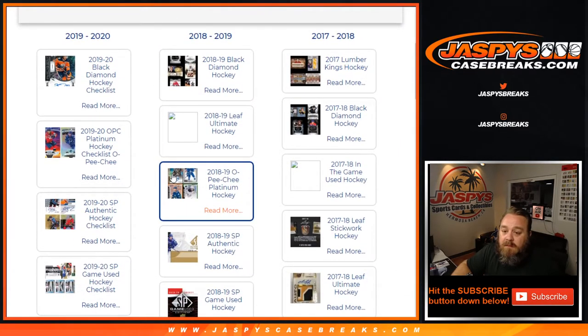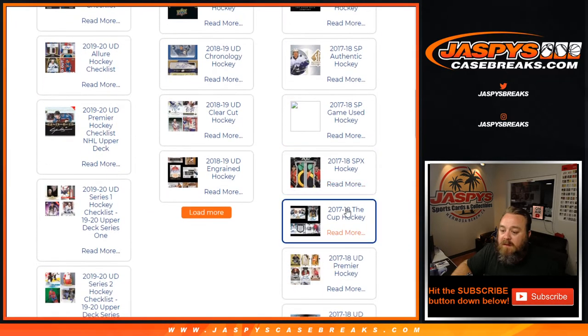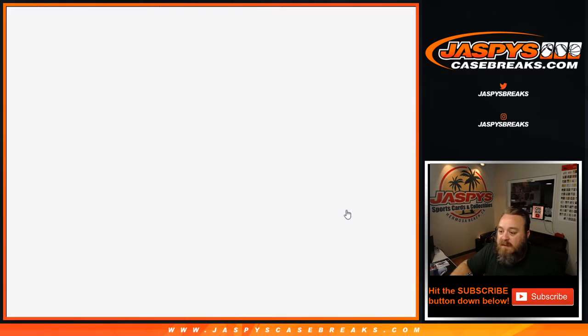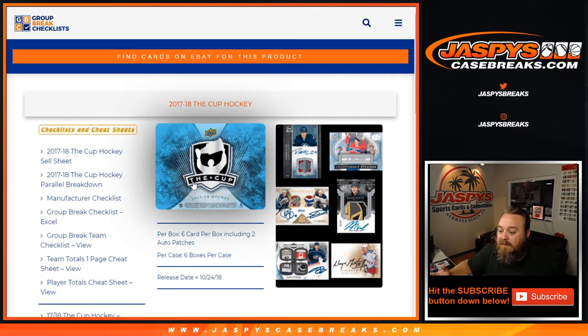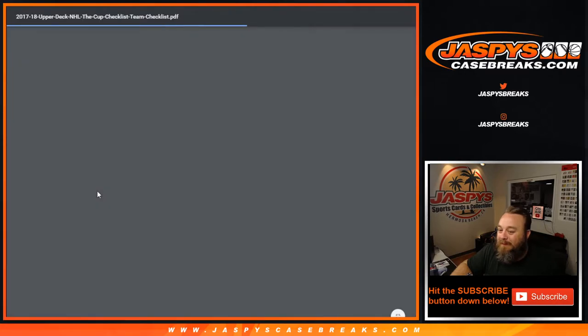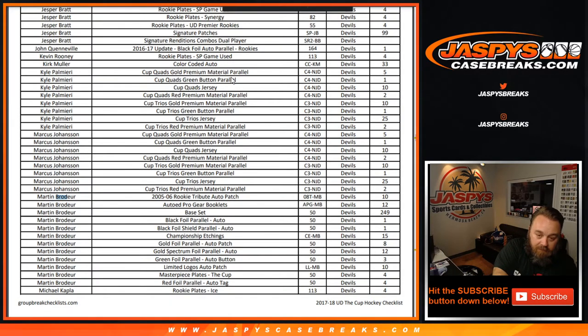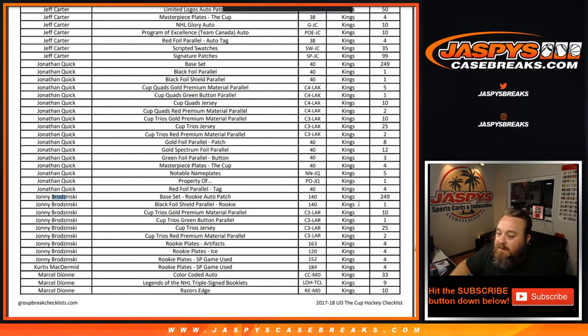Looking it up: 17-18, the Cup hockey. It's LA — Johnny Brodzinski, LA Kings. Well, it's going to spot zero anyway, so it's yours, Ryan. Spot zero, going to Ryan Redmond.